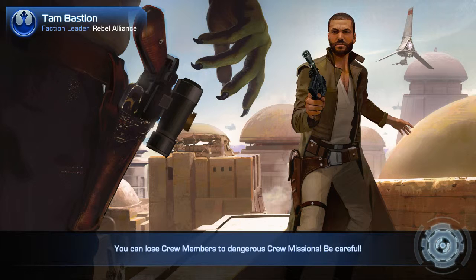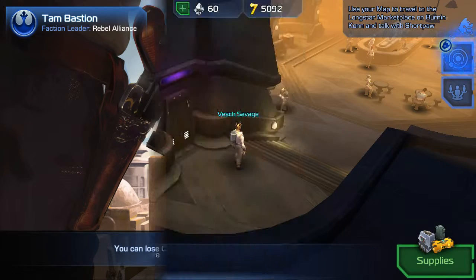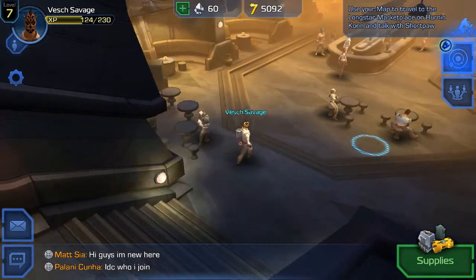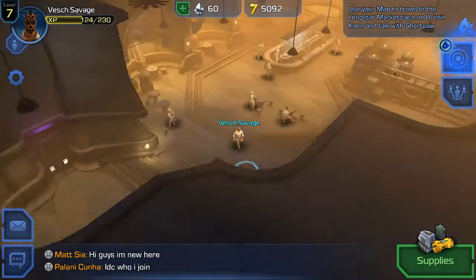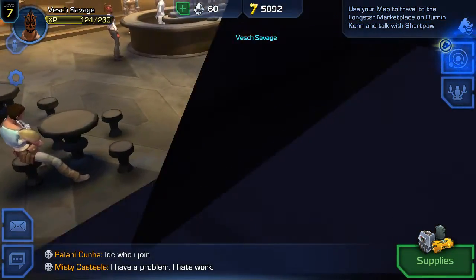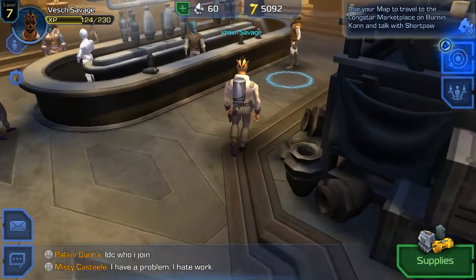You'll go through an initial few rounds of tutorial so you get the idea of how you move, roll, and upgrade items, things like that. In the end you'll show up in a cantina similar to this one. You can pinch in to zoom out and slide in to zoom in and wander about.